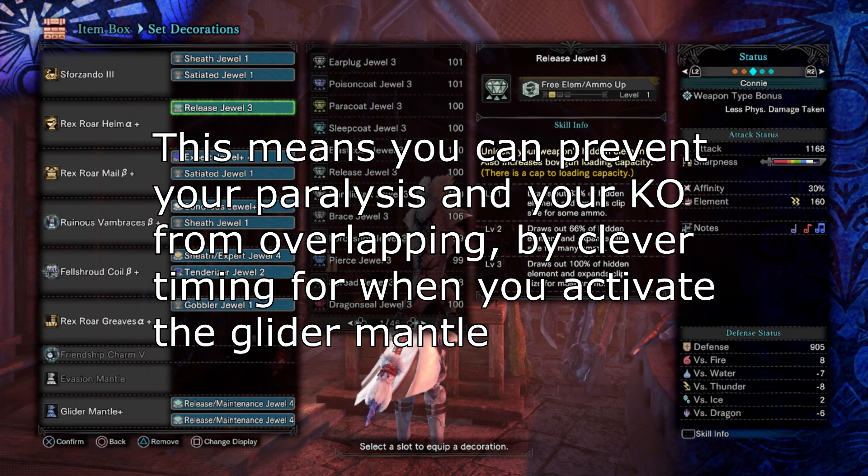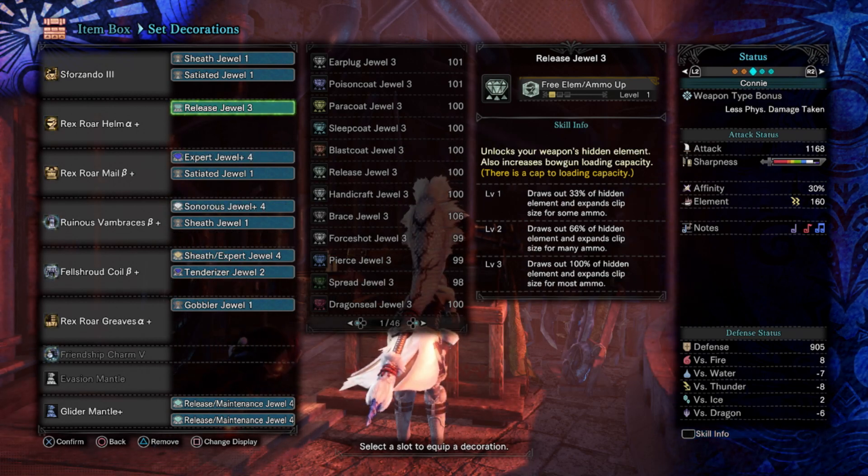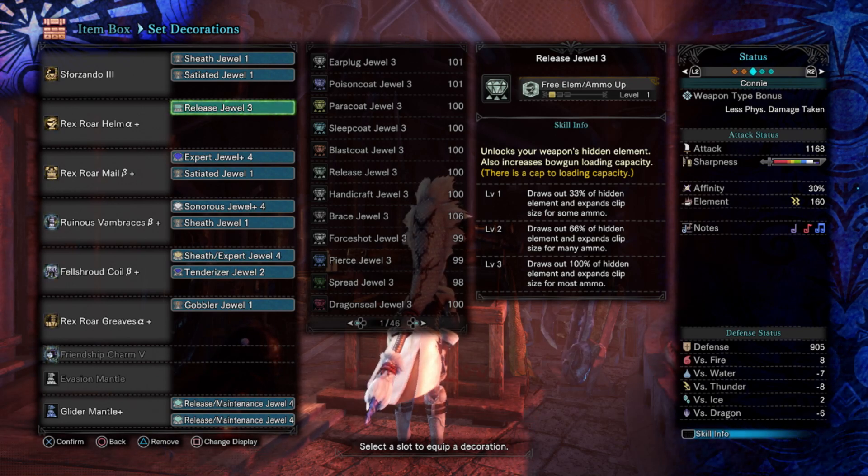The idea is you use your buffs to buff you and your teammate to increase DPS and survivability. You use the fact that you do KO damage to get a KO, you use the fact that you've got paralysis to get a paralysis, and overall you just try and do a decent amount of DPS whilst also being of as much utility to your team as you can, and also healing them if you see things getting dire.